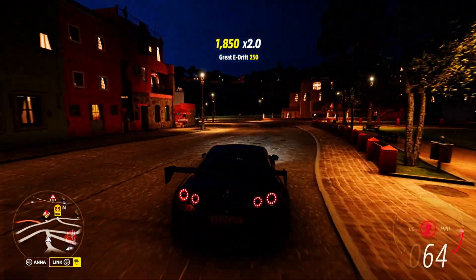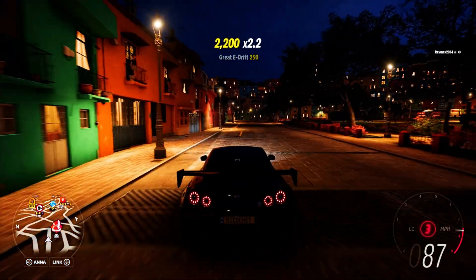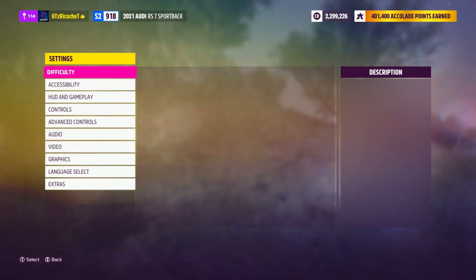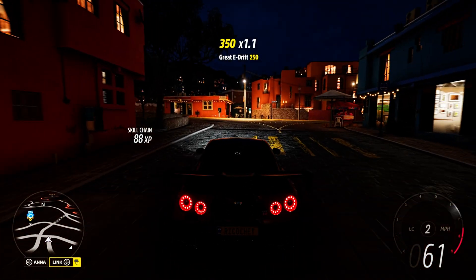Step two: enable cross-play. For PlayStation 5 users — I'm on PC so I can guide you to a certain extent — go to Settings, then Extras, and you should have the option there for cross-play. You can toggle it on and off.